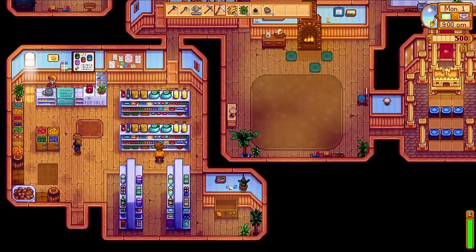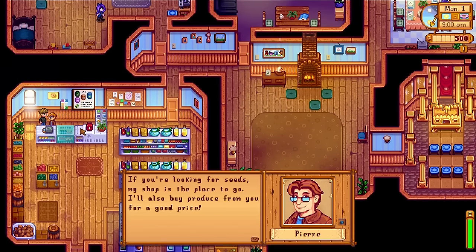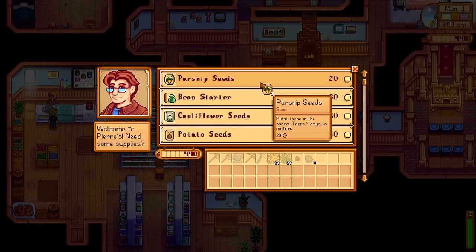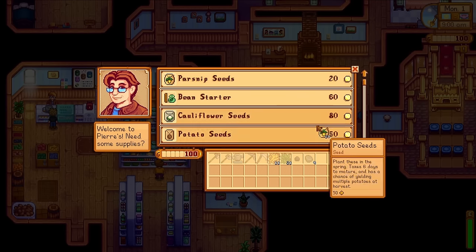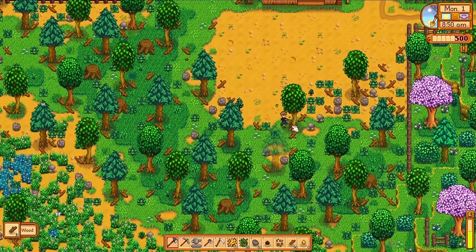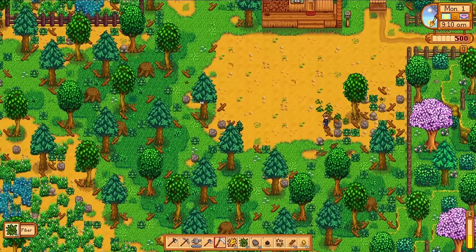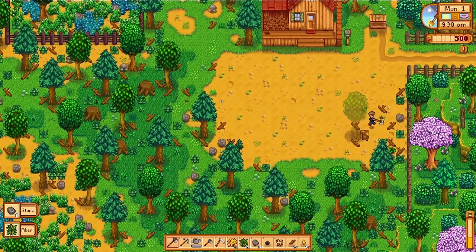We hop into the building pretty much right in the center of the town map. There are two places that you can buy seeds from — Pierre's and the Joja Mart. There are two kind of main progression paths you can choose: one supports the community center, filling it out with items, and the other is simply feeding money into the Joja Corp. I will not be supporting Joja in this playthrough. Also note that progress only saves overnight — if you get super messed up during a day, you can reset it.